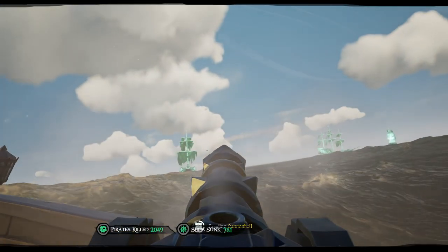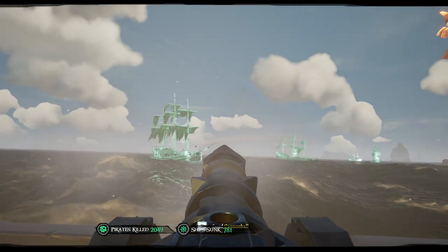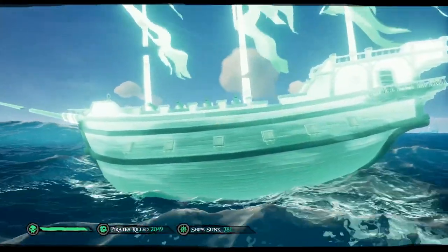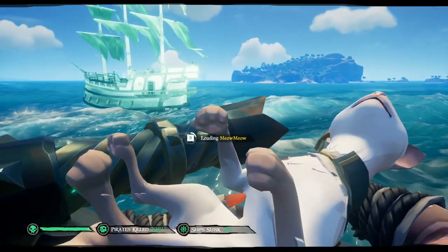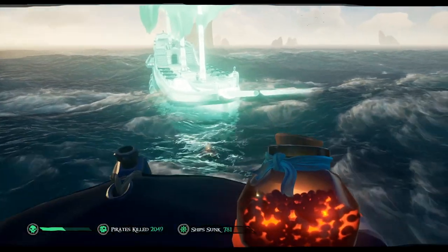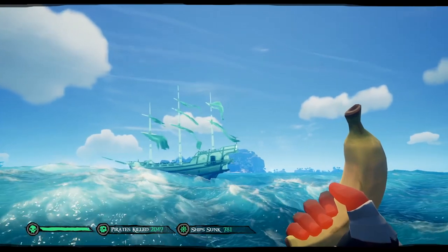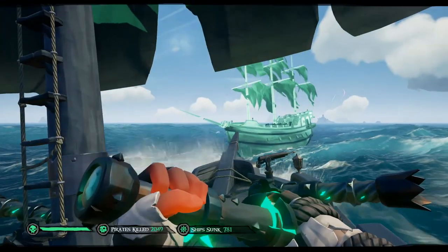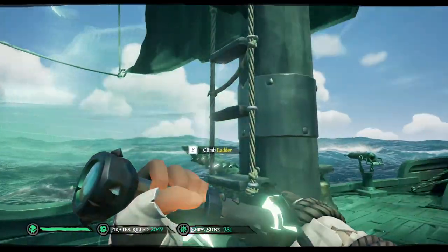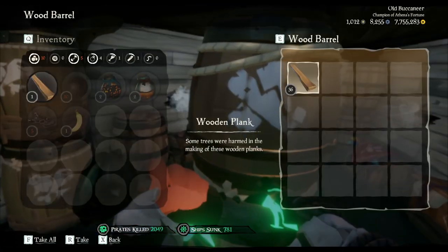You might be wondering if there are other ways besides cannons to damage these Galleons. Harpoons pass right through. Throwables do nothing. Firing cats just makes them angry, and even powder kegs have no effect on these Ghost Ships. I even tried finding a use for bananas, but came up with nothing. Ramming the Ghost Ships does no damage to them, but causes significant damage to you, so be aware of your surroundings and avoid collisions as much as possible.